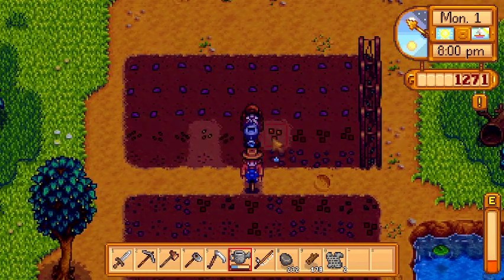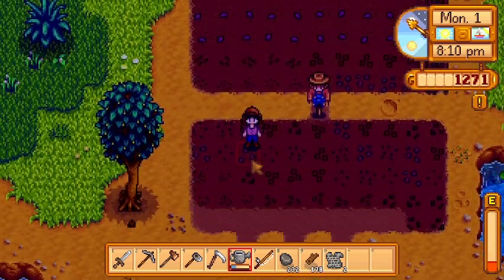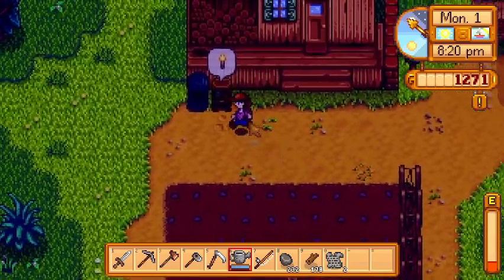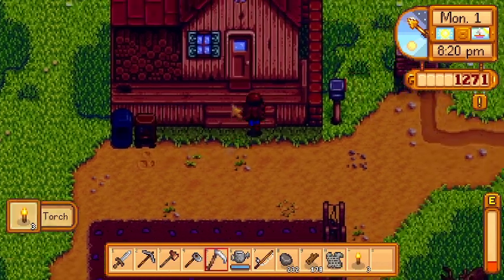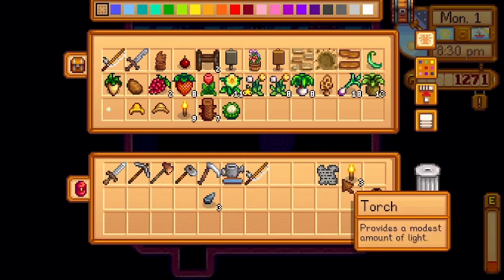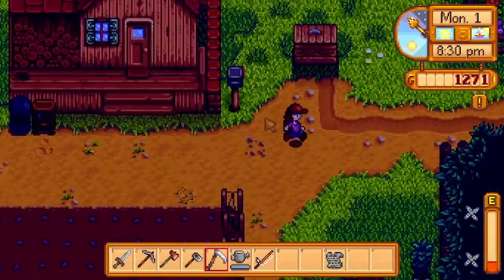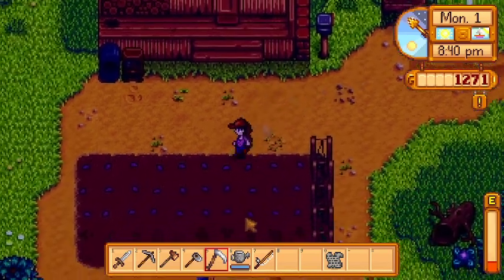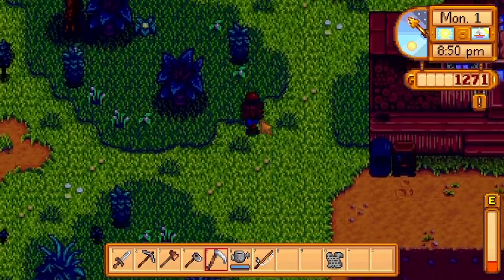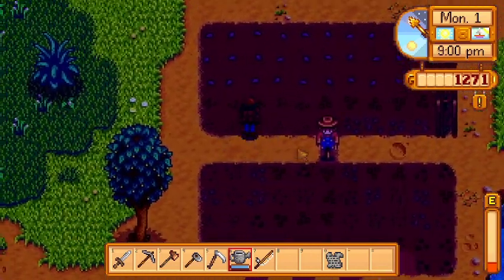We need cloth so we can get the cutscene with Emily on how to use the sewing machine. Oh, it looks like everything's watered at least, so that is good. We've got some torches — let's drop all of our stuff off inside and ship the mussels. I probably should have put the farm one row lower so the scarecrow didn't keep covering everything, but we live and we learn. We'll do that next season, depending on if these crops all grow up at the same time.